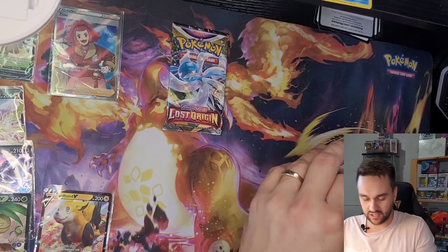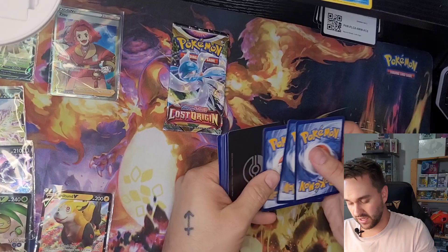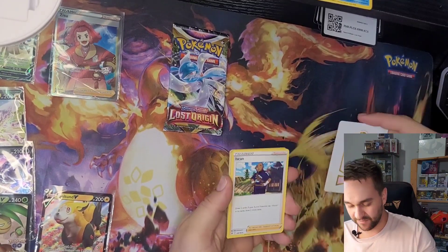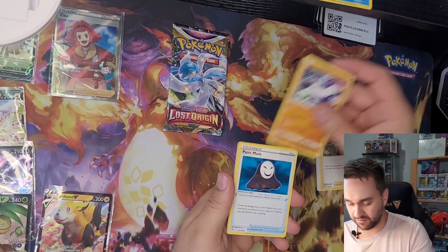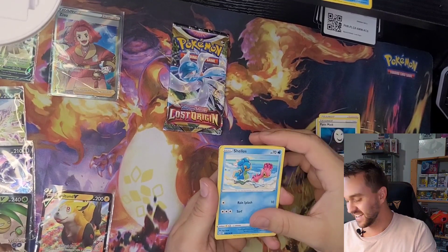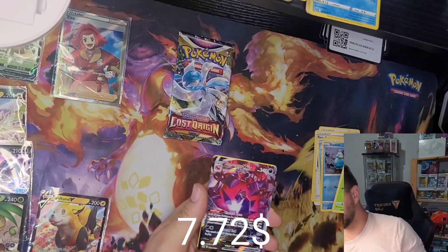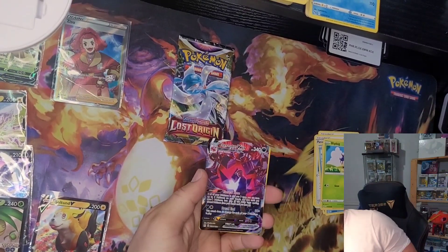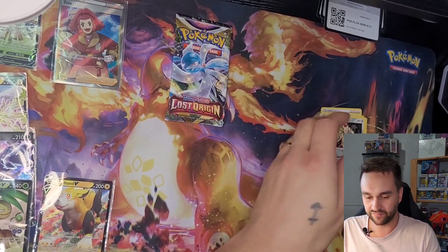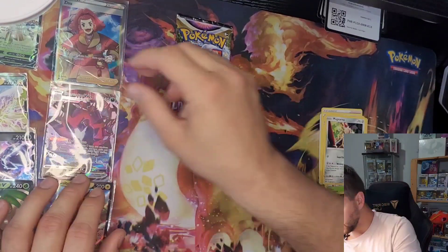We're gonna go with the Lost Origin, maybe to find Giratina. Here's the code card, and that one's gonna have Beast Star cards. Yay — one point for me, three points for you too. Scream Tail, Carbink, Mimikyu, Shuppet, Binnacle, Porygon, Ducklett, Blipbug. Full Art Etrinus VMAX! I'm gonna just check because my camera was hooked. And we're finishing with Magnezone — beautiful card.